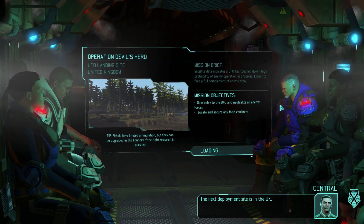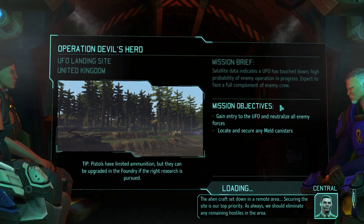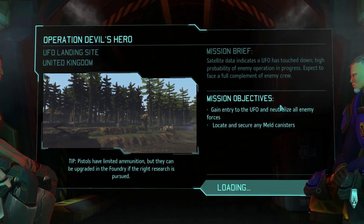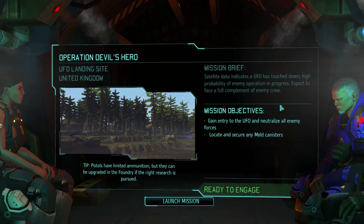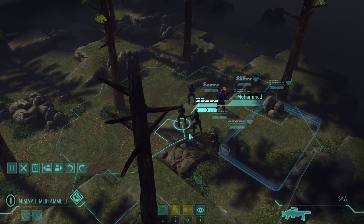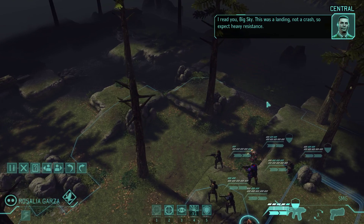I think there was something else I was contemplating changing but I can't recall what it was now. The alien craft set down in a remote area — securing the site is our top priority. As always we should eliminate any remaining hostiles in the area. Absolutely Brad, I shall endeavour to do so once the game actually loads. Scouts are supposedly there for mobility, spotting enemies, uncovering pods, etc. We're in position near the enemy LZ, strike one is ready to move. This was a landing, not a crash, so expect heavy resistance.